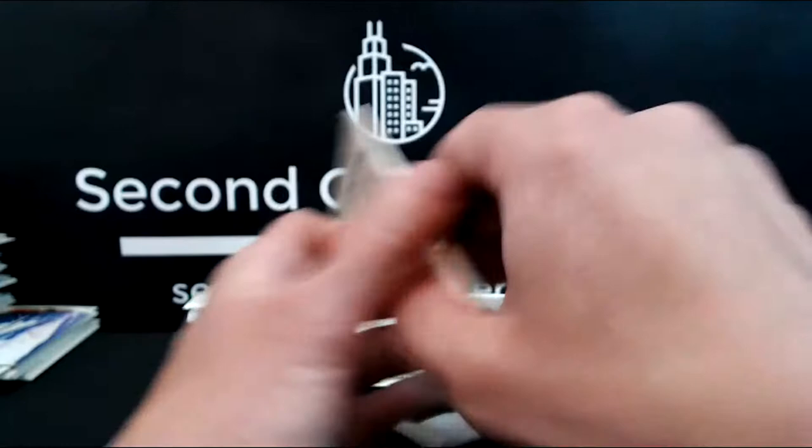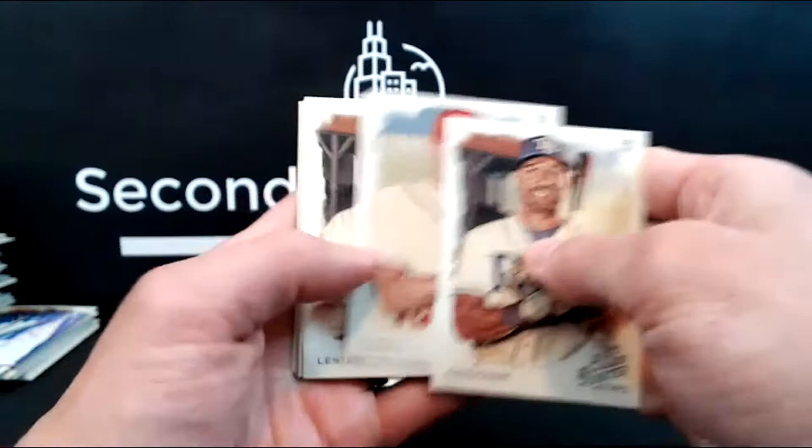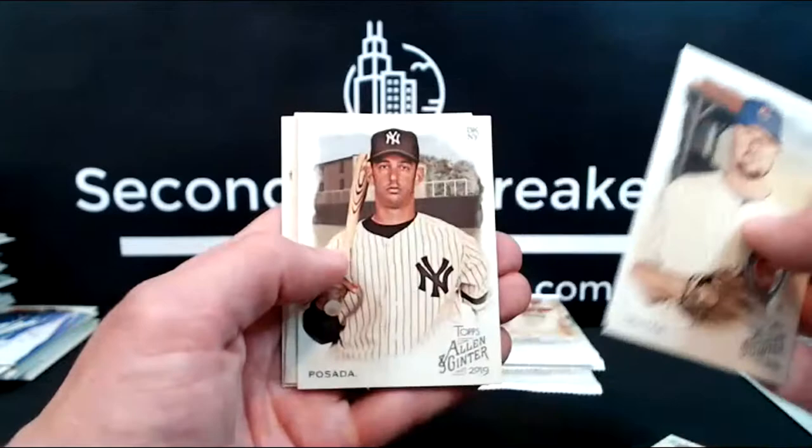It's 100% my favorite product to open right now. Kevin Kiermaier, Corbin, Ben Zobrist, Cubs — it's just a regular. Johnny Lester, JD Martinez, Jorge Posada, Stallions card, Andrelton Simmons for the Angels.